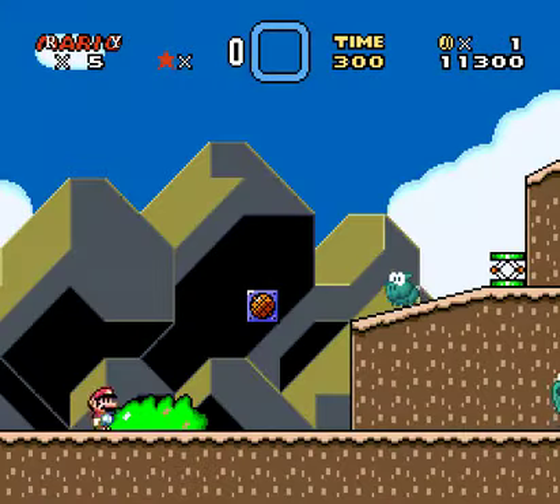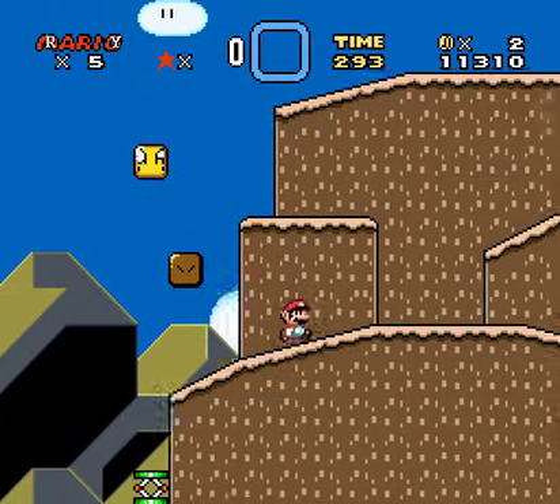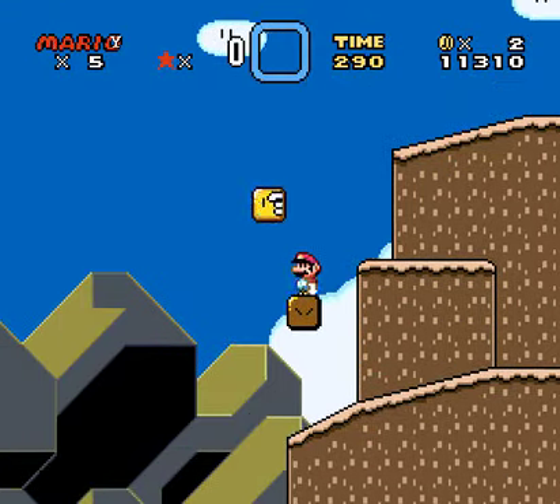Basically, the way this level works is the first room is always the same — it's the room with platforms, Dino Rhinos, and stuff. But the second room is determined by how many coins you got in the first room. If you get zero to eight coins, you end up in the room with slopes and red Paracoopas. If you get nine to twenty coins, the second room will be a room with a bunch of Rexes.